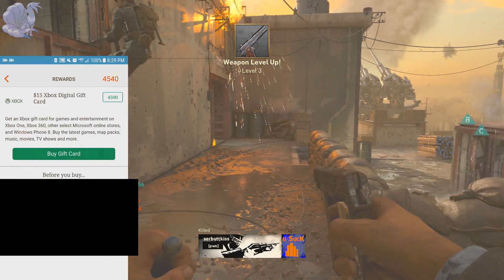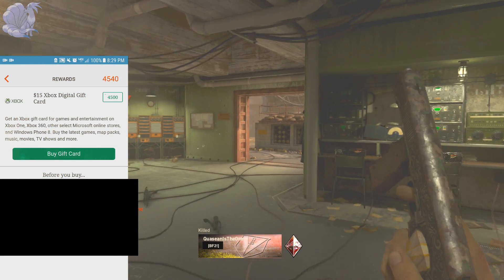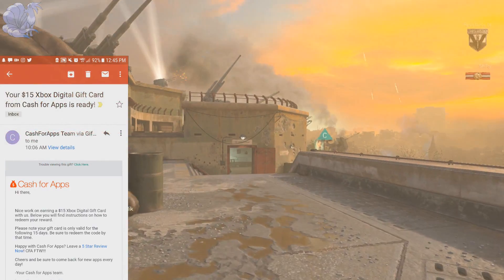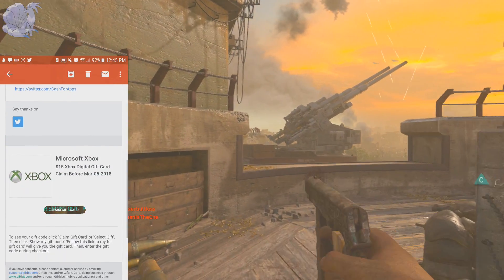To show you guys this actually works, I'm going to show you footage of me redeeming a $15 Xbox code and then receiving it through email. I actually used it to get some Rainbow Six Siege credits — I should have used it on Fortnite really — but that's basically it for the app walkthrough.